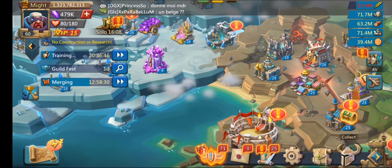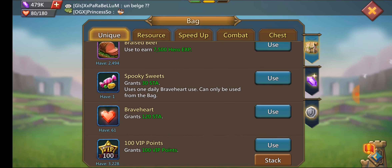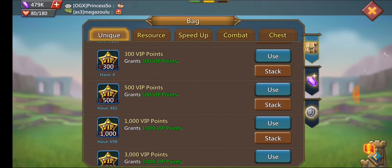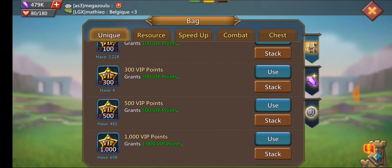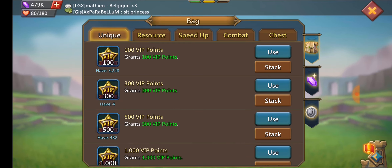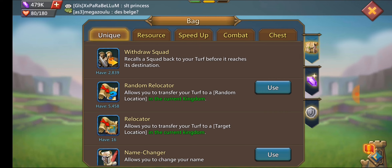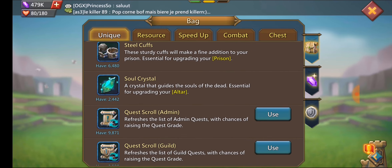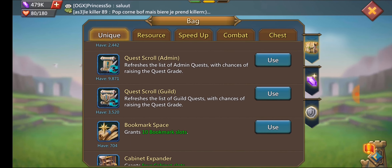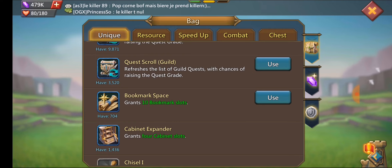We'll take a look at his bag because there are some really interesting things in there. He has all these VIP points, but he's already VIP 15, so these are all wasted. He's got 5,400 random relocators — he runs a bunch of buses and level one hunts, so that's where he gets all these randoms. He's got almost 10,000 quest scroll admins and then 3,000 guild scrolls which he could open and get a bunch of coins from.